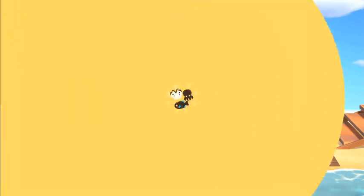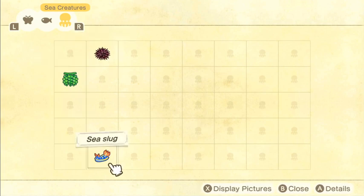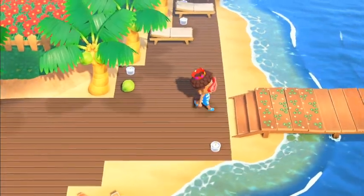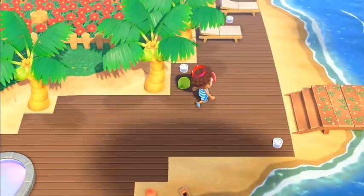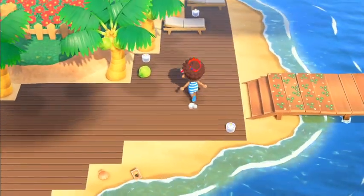Let's go to the Critterpedia — sea creatures. I've already caught a sea urchin, sea grapes, and a sea slug. There's a lot of creatures you can find. I'm going to read off a few from this list, including active hours and how much they sell for.